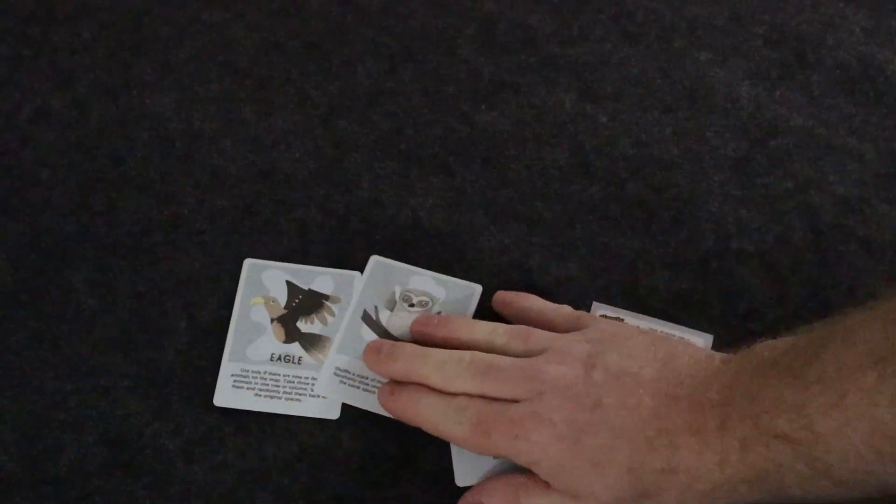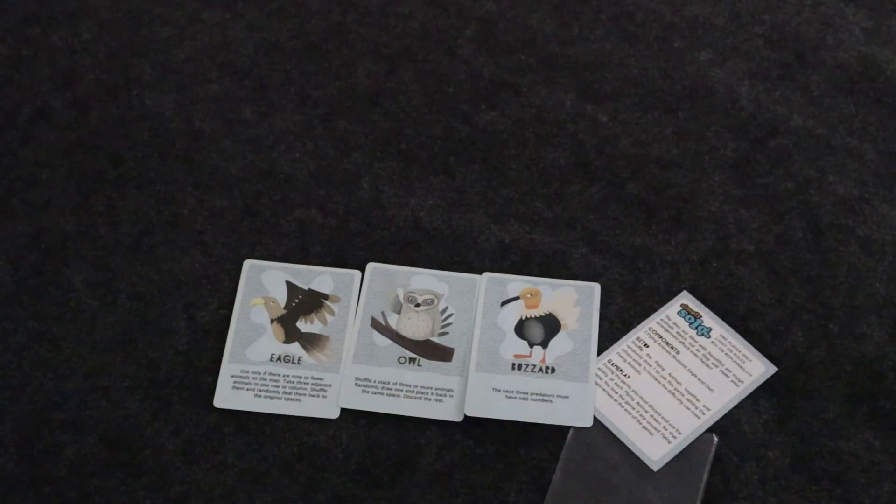The Buzzard card requires that the next three predators must have odd numbers — that one's probably the toughest out of all of them. But you get three cards total, each giving a different objective you need to meet for the game.